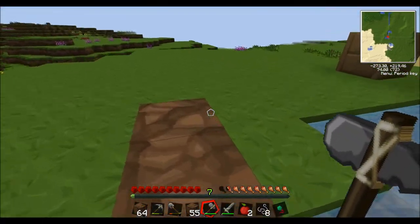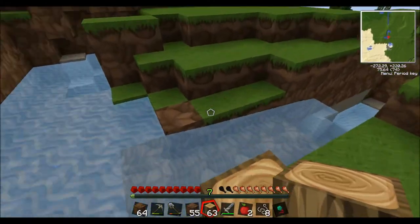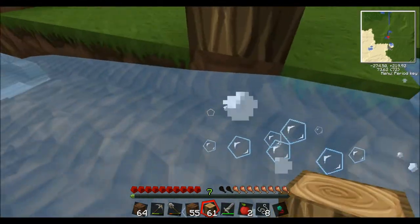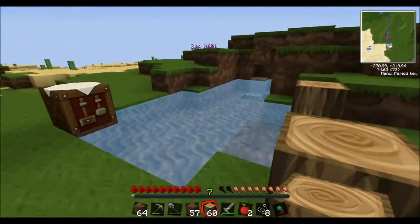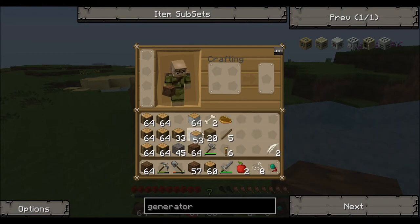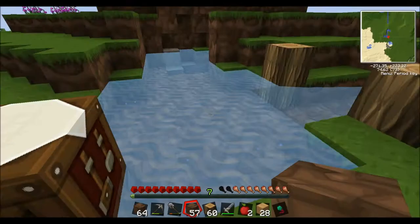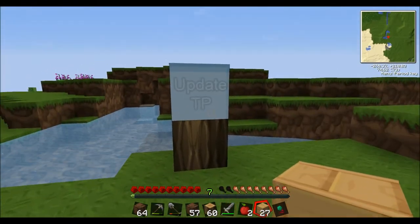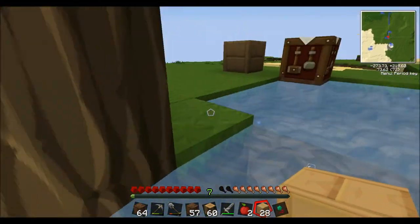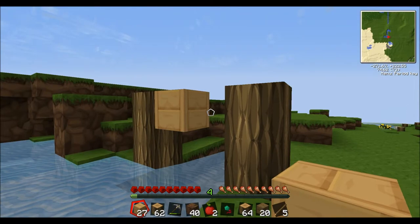I want to have some wooden supports — it's actually made out of wood. Maybe cut that out right here. This would be me actually planning out and building this live. Then next I want some of this color wood to be the floor — oh gosh, it updated the texture pack, fantastic.